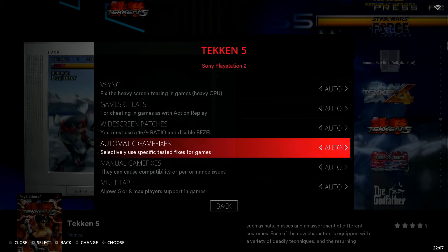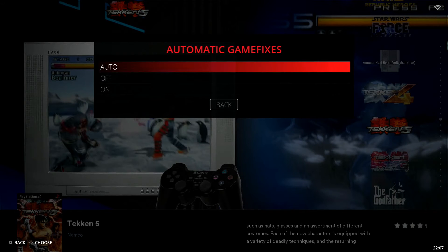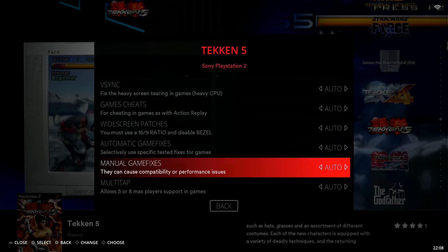Next is Automatic Game Fixes. I do use this one for certain titles, typically more advanced games that are giving you a hard time — flickering, lag, or issues in specific scenes. All you do is select it and turn it on — no trial and error needed here, it's just a simple on or off and it does everything automatically.